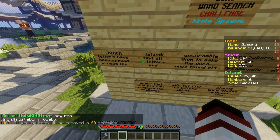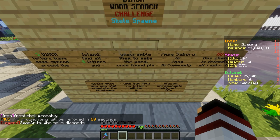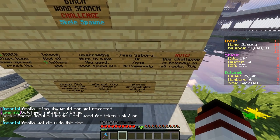Five birch letters have been spread around the island. Find all five letters and unscramble them to make the word. Once found, please slash MSG Saburu or slash MSG Mr. Community — same person.